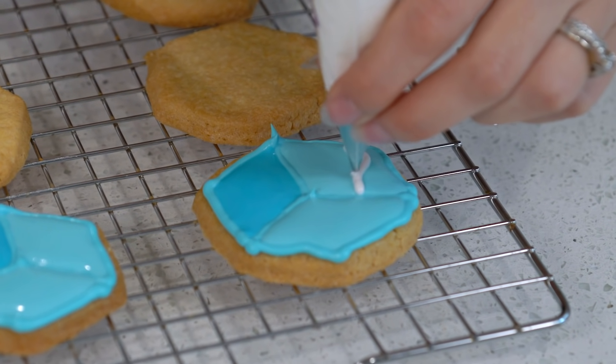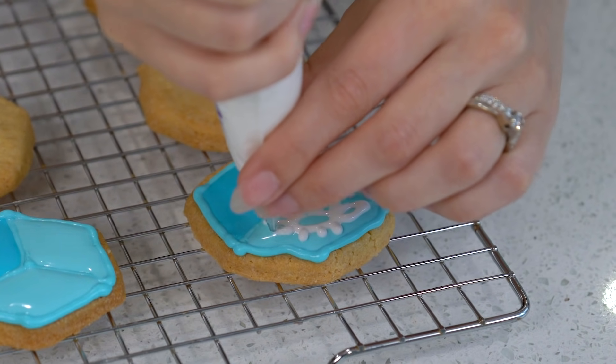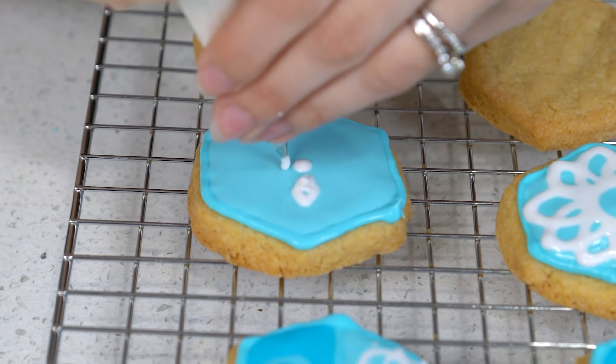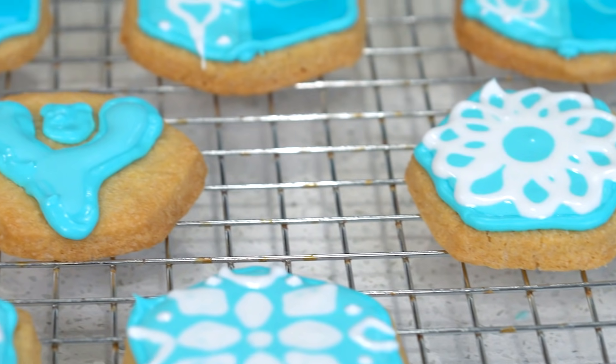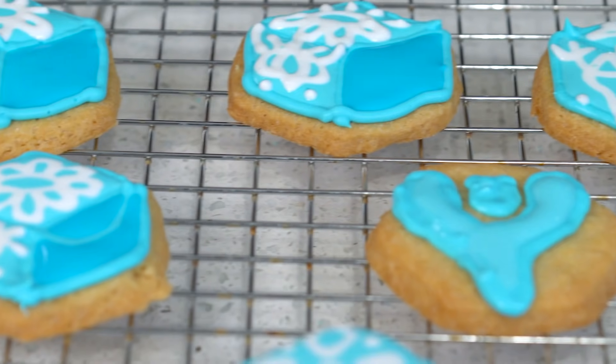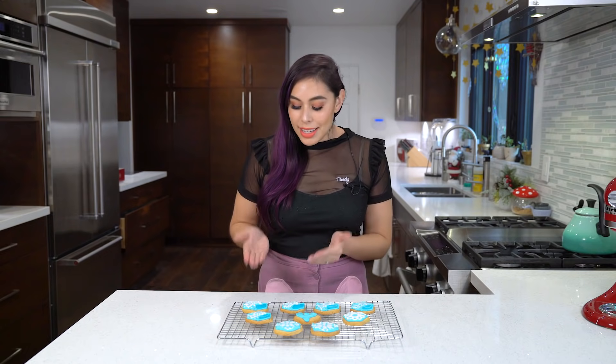Now I'm going to grab the white icing and create the design that is on the side of the gift box. If you want to create some variations, you can create one that has the Destiny logo. I've created a Destiny logo cookie, or you can just stick with the gift box design. That's all I've done to create the Destiny gift box cookies. It's a little bit meta because it's a gift box of cookies that's an actual cookie. Whoa!